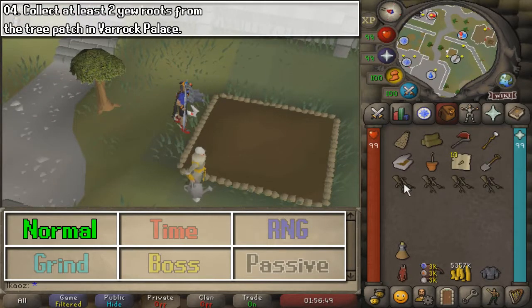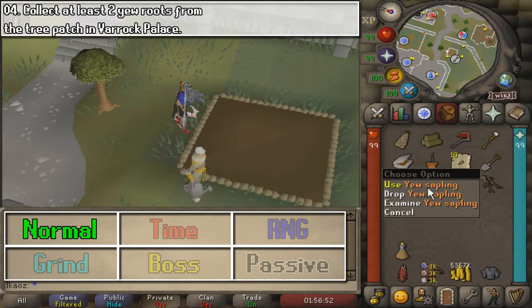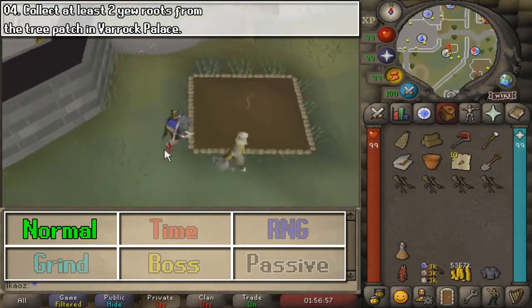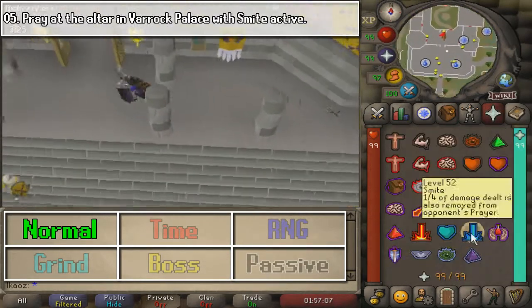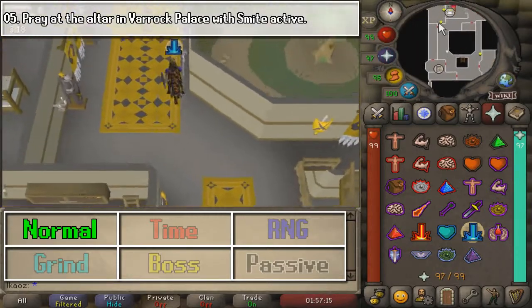Next, we are going to collect at least two yew roots from the tree patch. Just go ahead and cut your tree and use a spade on the stump, and you are going to get the roots as long as you have the required Farming level.